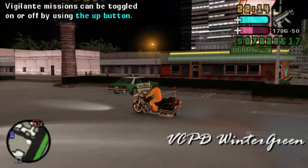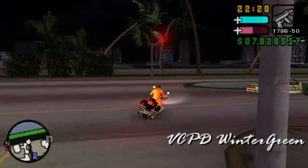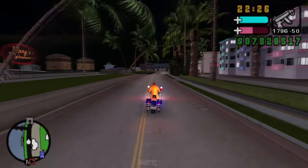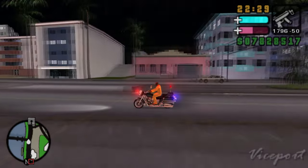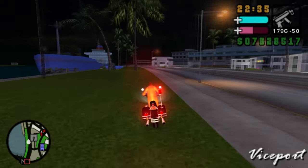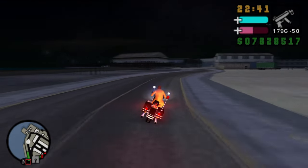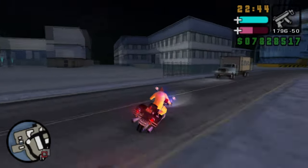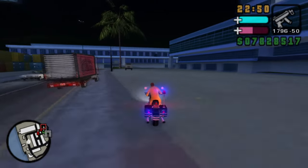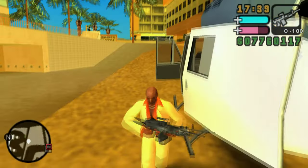Vehicle twelve is the VCPD Wintergreen — the Vice City Police Department version of the civilian Wintergreen motorbike. Based on a Harley-Davidson Electra Glide, true to its real-life police use, the VCPD Wintergreen is identifiable by red strobe lights, a permanently black paint job, no top box, and lower handlebars. The bike also has a minor cosmetic difference between PSP and PS2 versions, featuring a slightly taller windshield in the PS2 version.